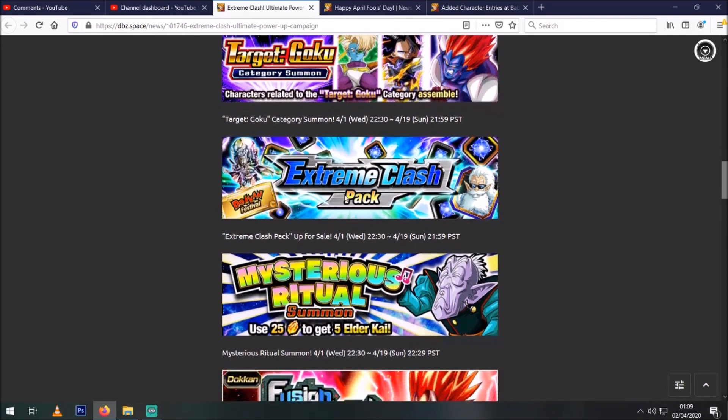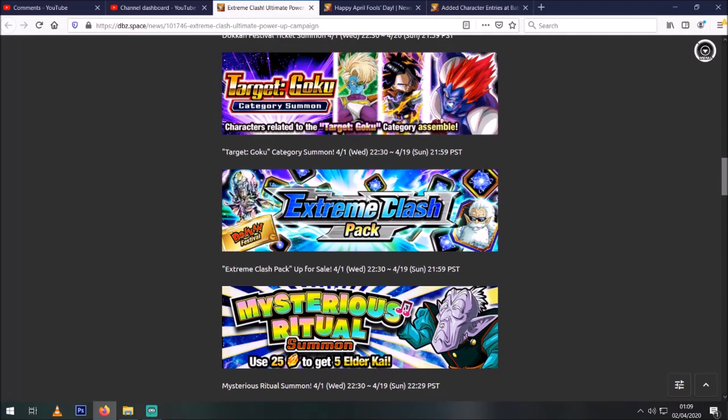Then we've got the Extreme Clash pack — I assume this will be the thing that comes with the ticket for Android 13's banner. You can see it here and it comes with some blue orbs and Kais, because it's specifically geared around buying it to try and pull Android 13. You could always use those on him — he technically has a farmable super attack, even though it's only a farmable SR, so if you really wanted to farm up his super you can.